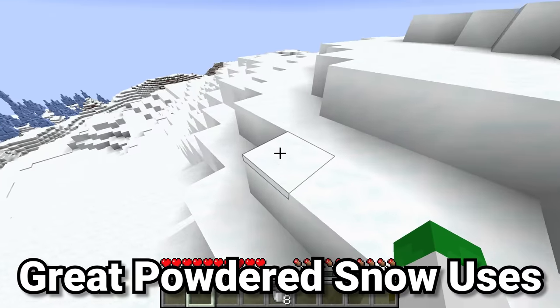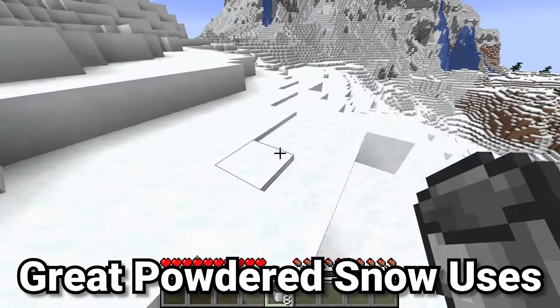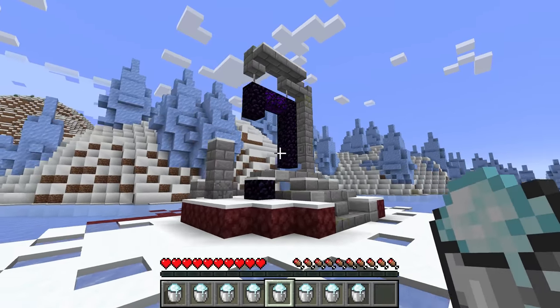Powdered snow is found frequently across different mountain biomes in Minecraft, especially the snowy slopes. But this item might seem fairly useless — however that couldn't be further from the truth. And believe it or not, most of these uses are best inside the Nether.